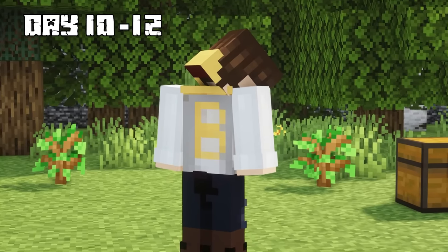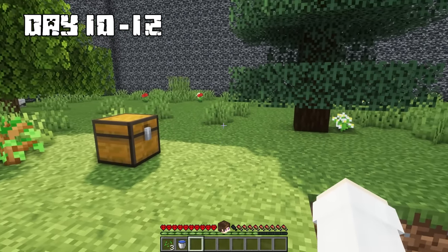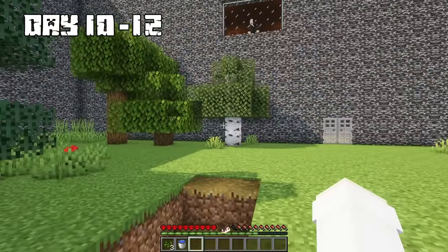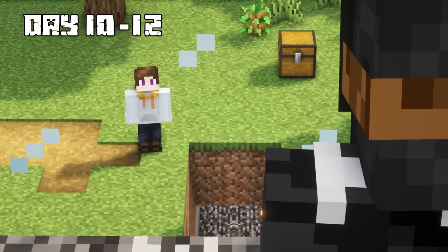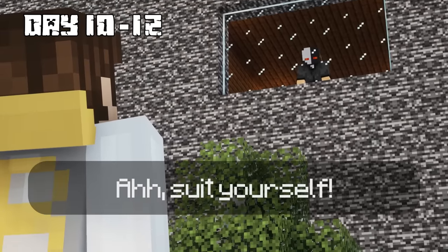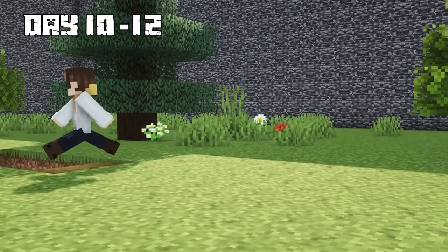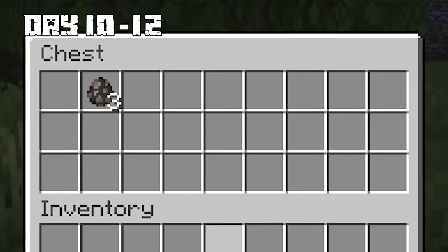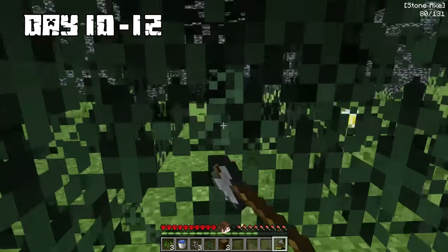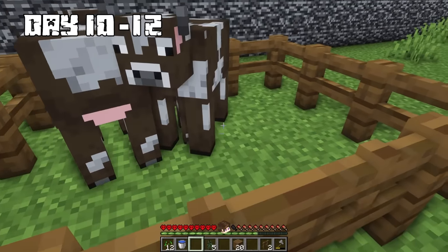On days 10 through 12, I finally made it back to the main room. I then figured out that every time I went to bed, I was transported into a new puzzle room. I'm going to rebel and not go to bed no matter how long it takes. I then checked the chest and found three cow spawn eggs, so I took them and built a pen for my new cows.